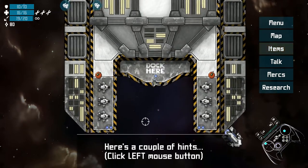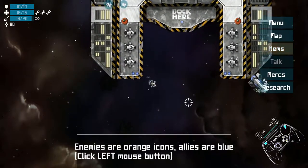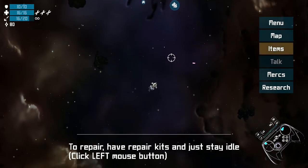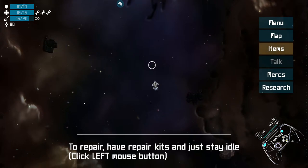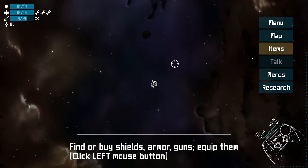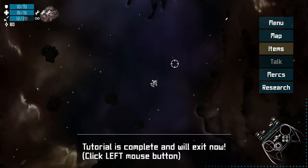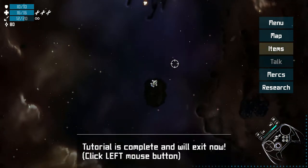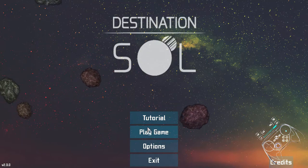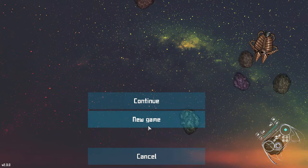There are a couple of hints: click left mouse button. Enemies are orange icons. Go to enemies with the skull icon. To repair, have repair kits and just stay idle. Destroy asteroids to find money. Find shields, armor, guns — equip them. Buy new ships, hire mercenaries. That's roughly all the rest of the game, actually.